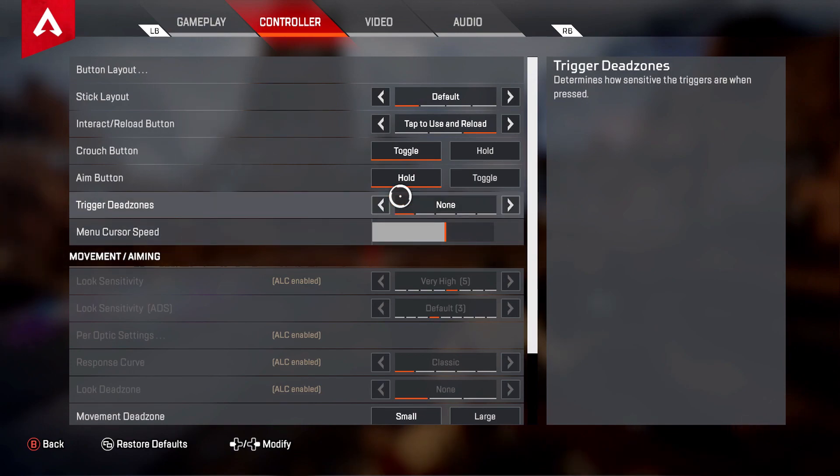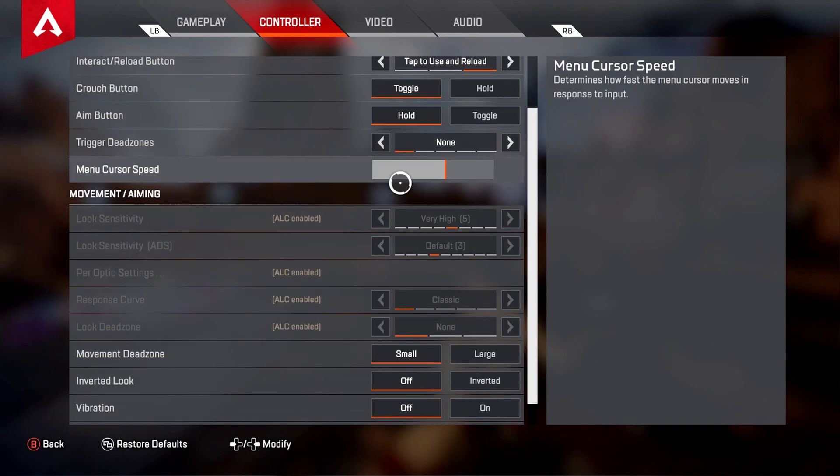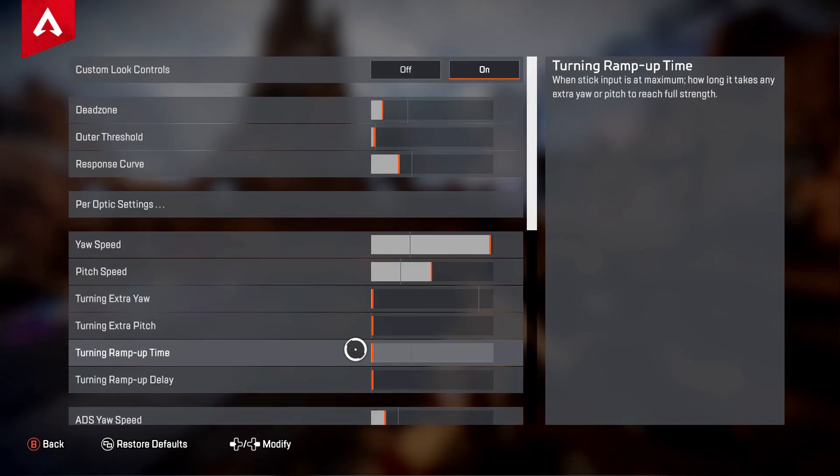Going into settings and controls, the first thing is Trigger Dead Zone — you want to have it set to None. This determines how sensitive your triggers are when you press them: the lighter you press it, the faster it shoots. It's basically the reaction time sensitivity for shooting, so in a 1v1 situation you want this on None so your shot registers faster.